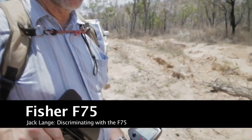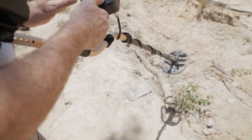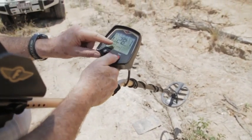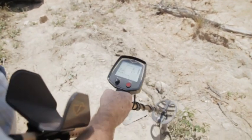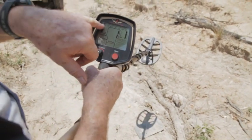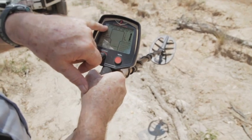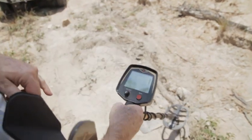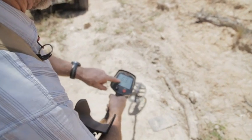I've got two targets on the ground — one a big nail and one a big nugget. I've set the discrimination level at a higher level instead of having it down at two where I had it before. When it beeped on iron, you'll notice iron was highlighted — the digital aid was telling me it was iron. The numbers are very low; on gold you can see it gives a high number.